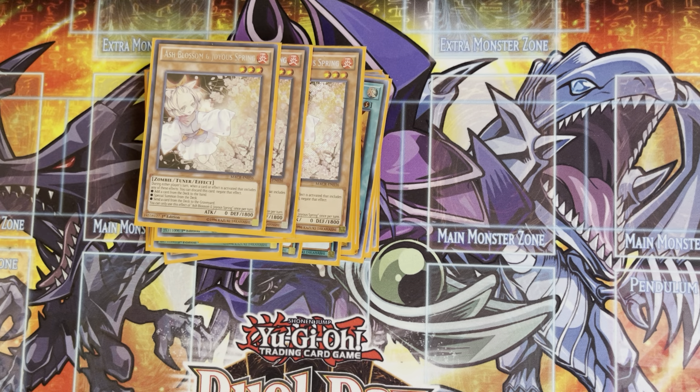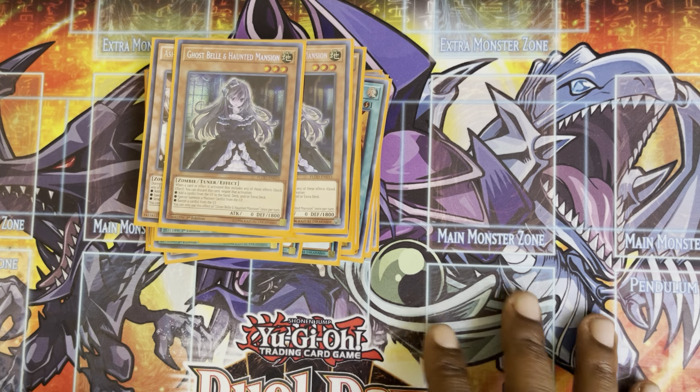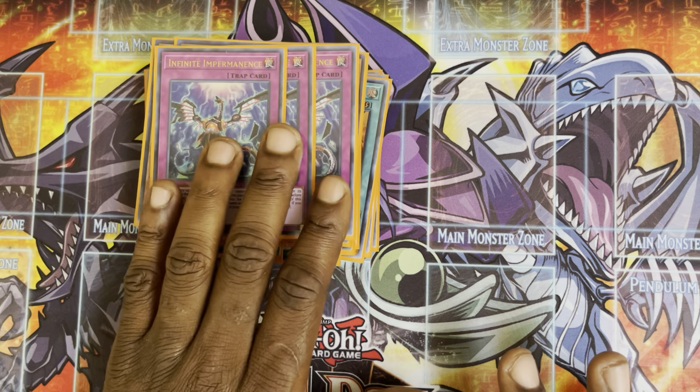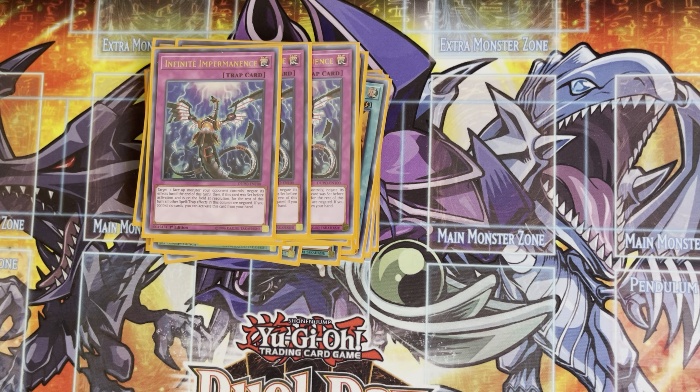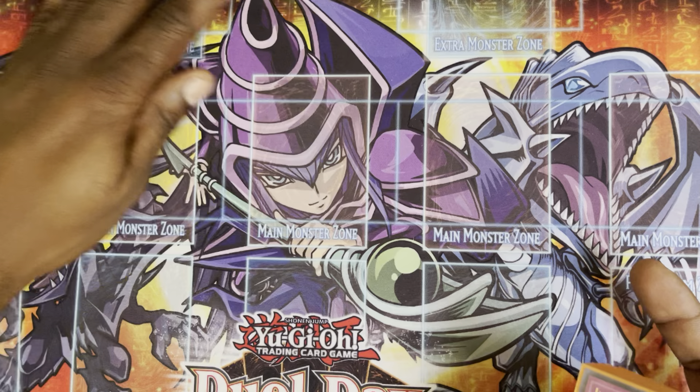For hand traps, I'm playing triple Ash. Ash is a god card — I want to see it every game. It hits literally every deck. We're playing double Belle. I'm only playing two Belle because I need it as a Crossout target, and it's solid in other matchups, but I can't tell you how many times I had Belle in hand and wished it was an Ash because every deck doesn't revive from the grave as much. For our final hand traps, we're playing triple Imperm — great hand trap, not once per turn, can't be hit by Call by the Grave, and if you set it, you get the column gate.